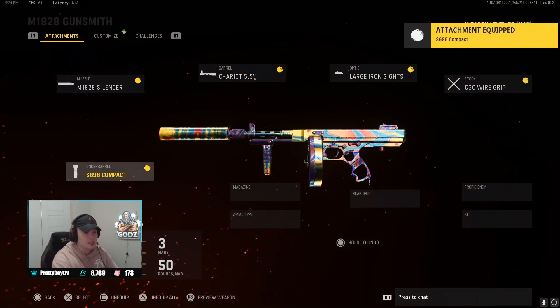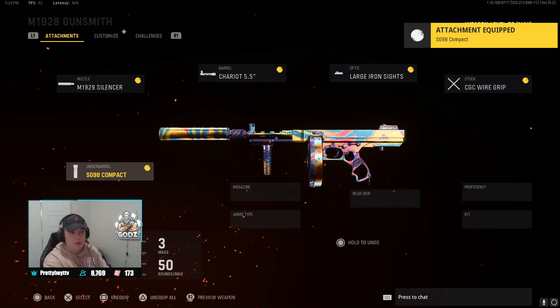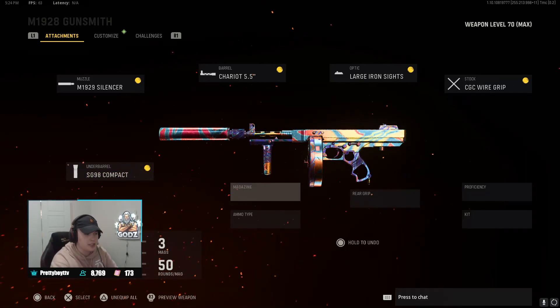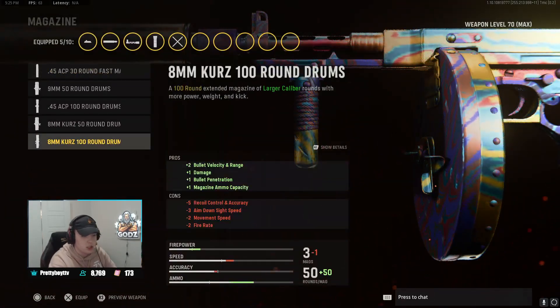For the underbarrel, we're going to be playing with the ST-98 compact, helping with aim walking movement speed. Basically this is going to be super good for strafing — when you're pre-aiming or just aiming in general you're going to be strafing super well left and right. That's what I like about this new class that we made.